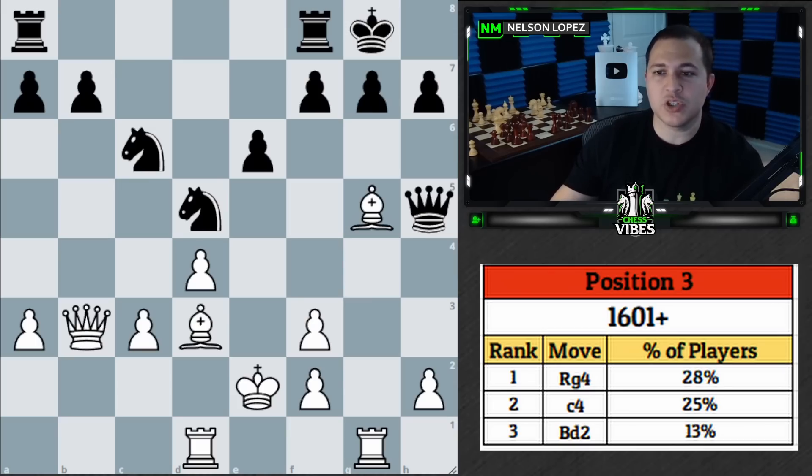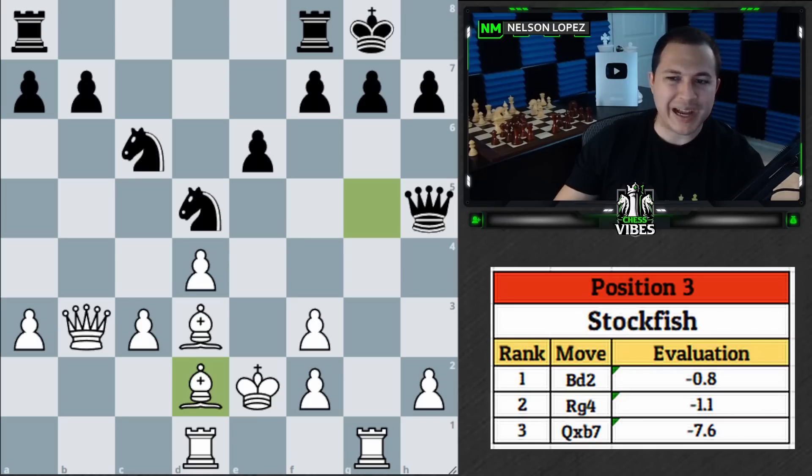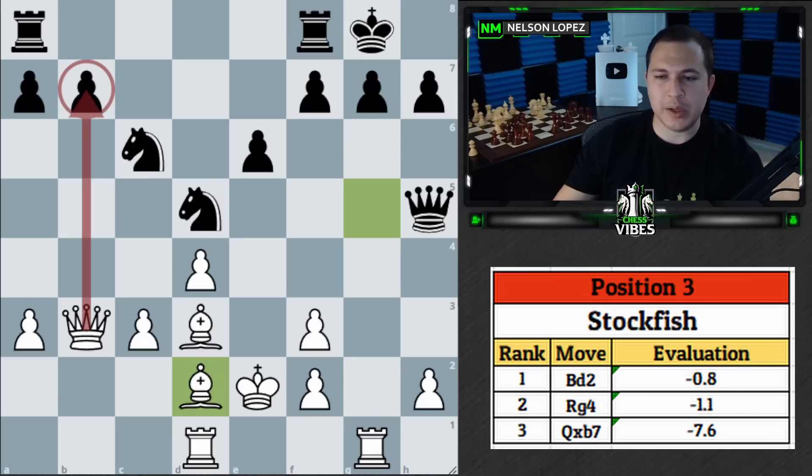Pretty tricky position, particularly because it's a bad position for white — it's hard to find good moves when there's no winning line. Sometimes the best move is just to play a little defense and reorganize your pieces to deal with your opponent's threats. Congratulations to everyone who said bishop to d2. Stockfish confirms bishop d2 gives black the smallest advantage, making it the best move for us; rook to g4 was a close second; queen takes b7 was a big blunder because of the fork. Hope you enjoyed those positions — the link for next week's quiz is in the description. See you next time — stay sharp, play smart, and take care.